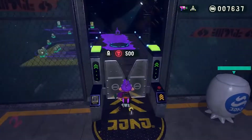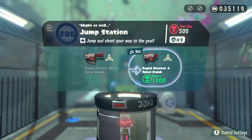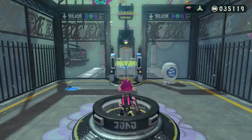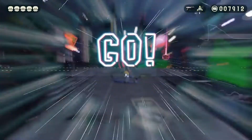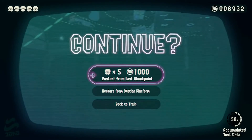To enter a level, you have to pay a test fee. The most a single level ever charged was 3,000 tickets. Depending on the weapon you use, the levels pay out different amounts of tickets, which is a nice added twist. Also, each level only gives you a certain number of lives ranging from one to five, and if you lose all your lives, you have to pay the test fee again.